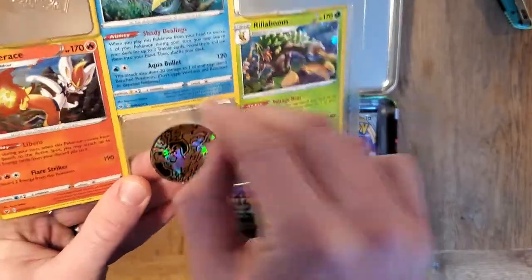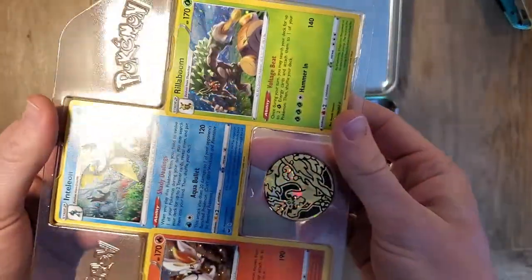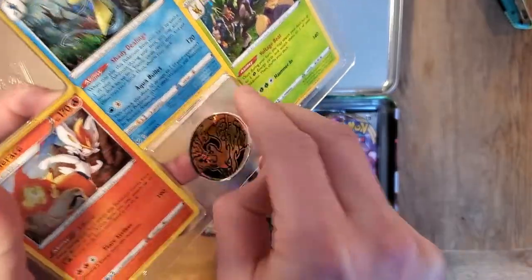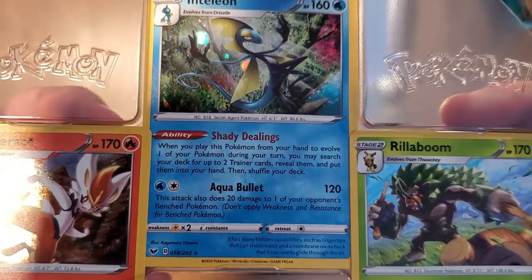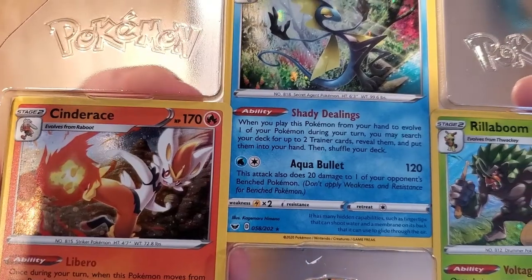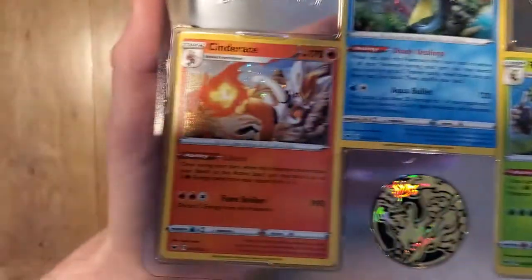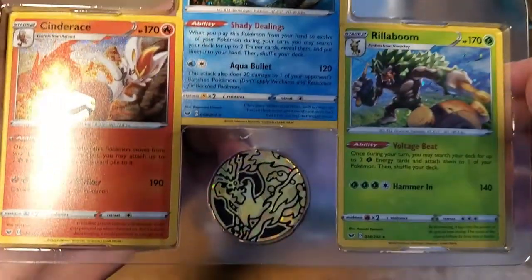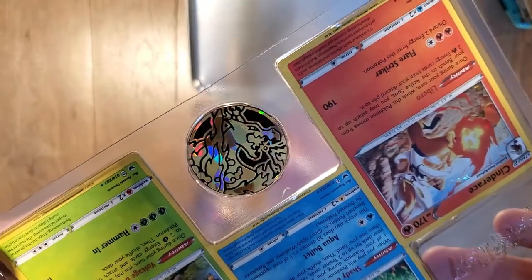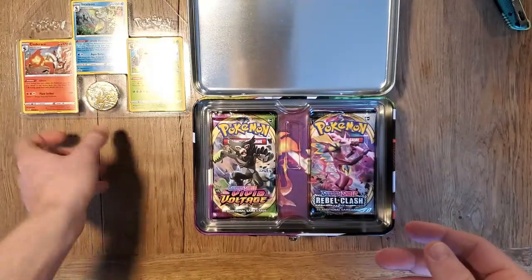We have a nice holographic — these are from Sword and Shield. We have the Inteleon Shady Dealings, a very useful card in play, and the Rillaboom here. My lighting's bad today but we've got a nice Rillaboom and of course the Cinderace. I don't have any of these so I'm happy to add these to my binder. And then — oh, what the heck is that coin? That is a Charizard coin — look at that! I like that.